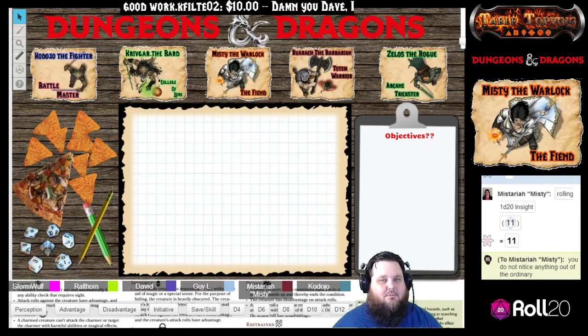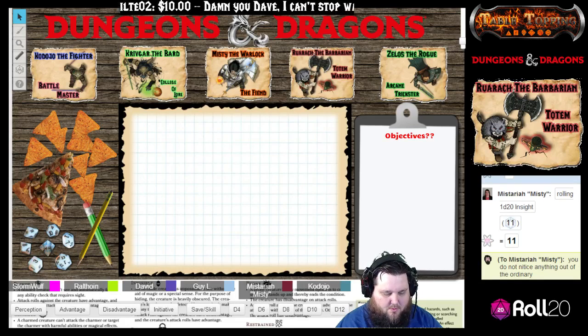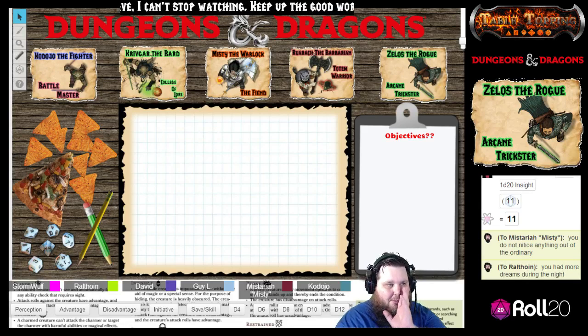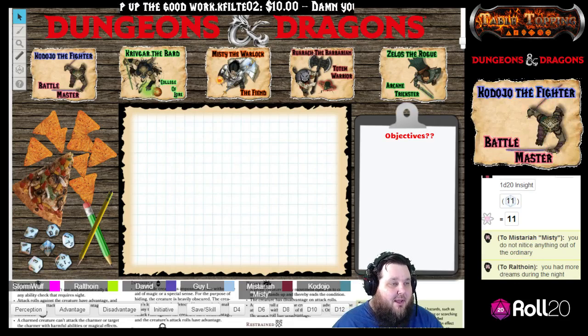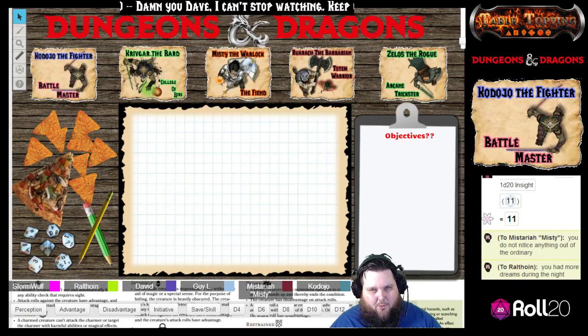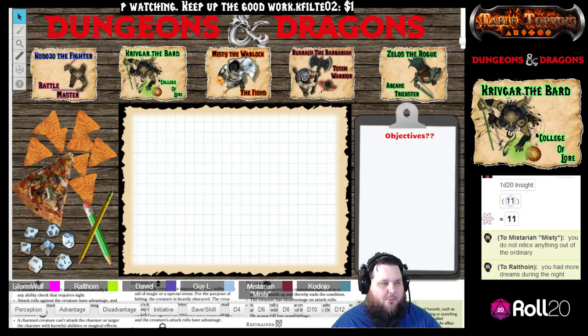Krivgar calls it a night as well. A half-elf takes one last look around with darkvision, sees nothing alarming, and turns in. Morning comes — the rest of the night was uneventful. Everybody got a good five hours of sleep, so you're all at full hit points and everyone has all of their spells back.